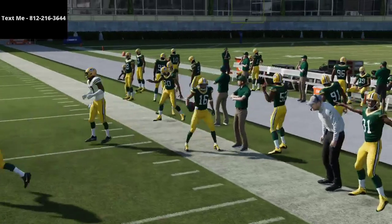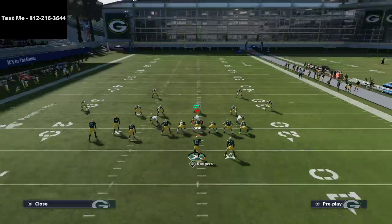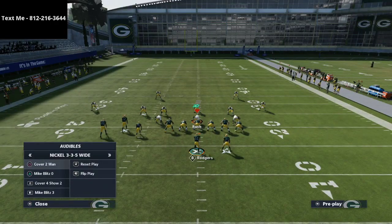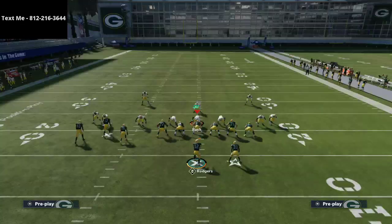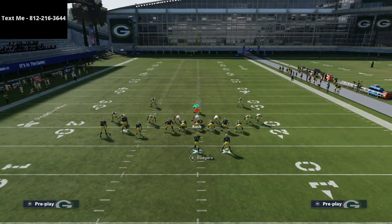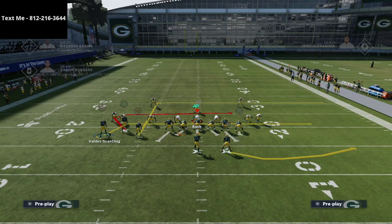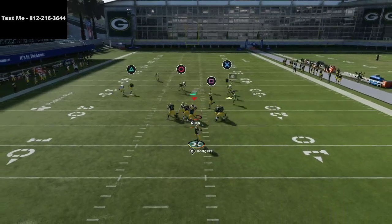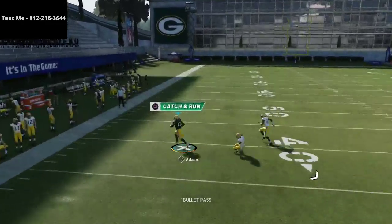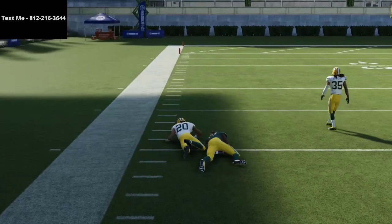Those are some things you can do to beat man-to-man coverage — it's simply using motion to create mismatches. This route to Davante Adams, as long as he has Route Tech, will get open pretty much at will against man coverage. You'll see he goes out on the cut — he almost always beats man-to-man — and boom, you've got a major dot against the coverage.